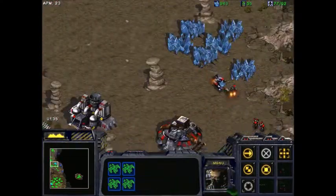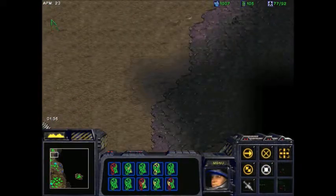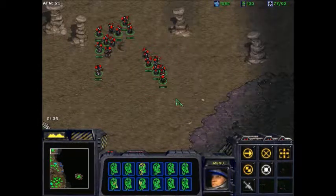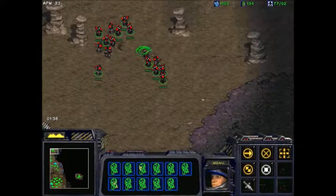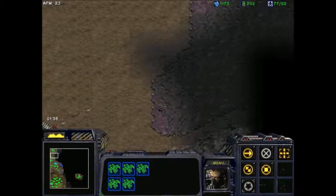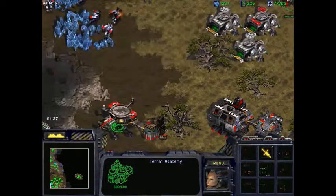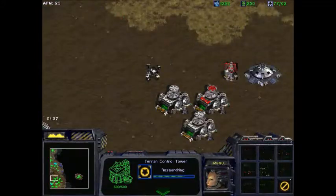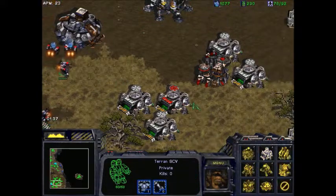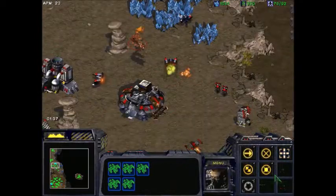Well, look at that — Squad 2, Squad 1, which is about to be reinforced by the new squad. New Squad 1. As soon as the cloak's up. Look, it's almost halfway there. We've got plenty of resources, I guess we'll dump some of them into Marines. Just a lot of field supply depots. Base is under attack.